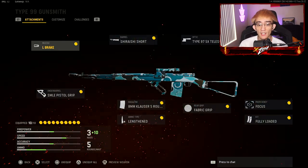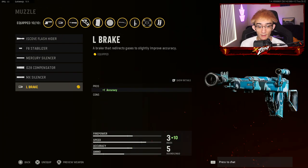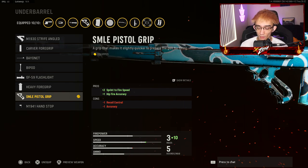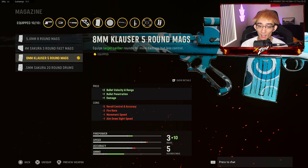For the muzzle, use the muzzle brake — it gives you an accuracy increase. For the under barrel, use the SMLE pistol grip. Sprint-to-fire speed in this game is really important so you definitely want to have this on. For the magazine, this helps out with damage — you get a lot fewer hit markers with this.